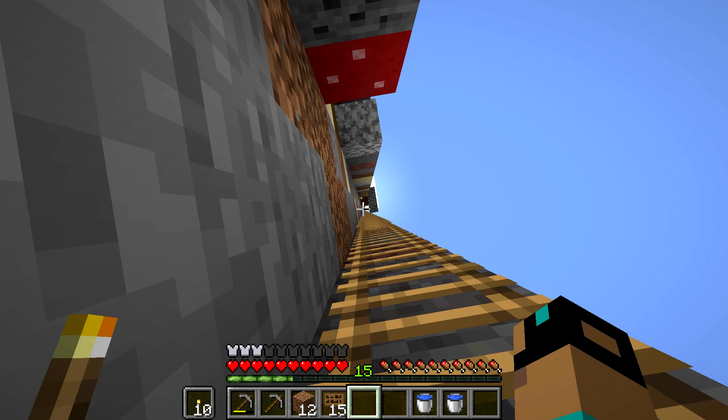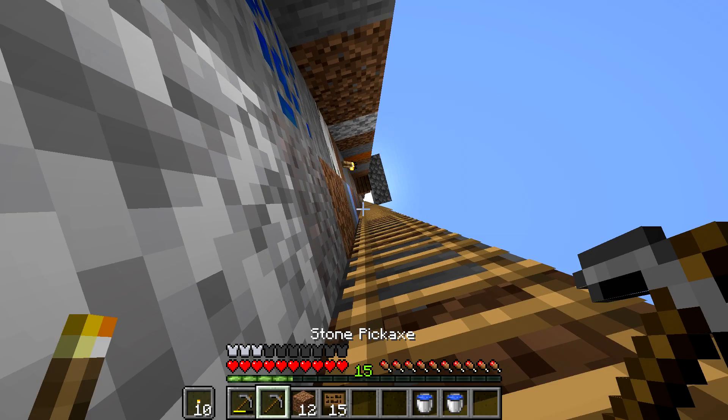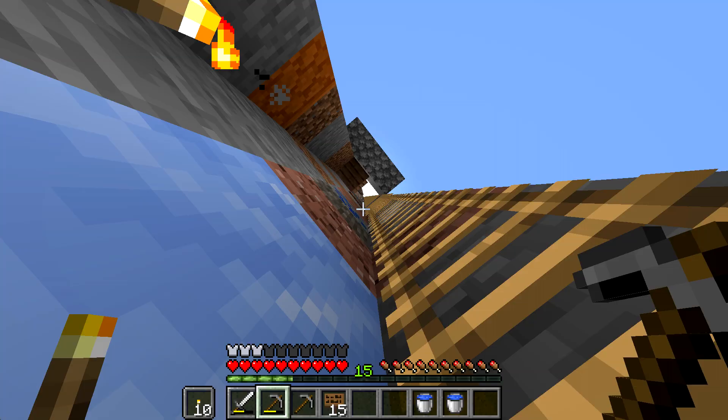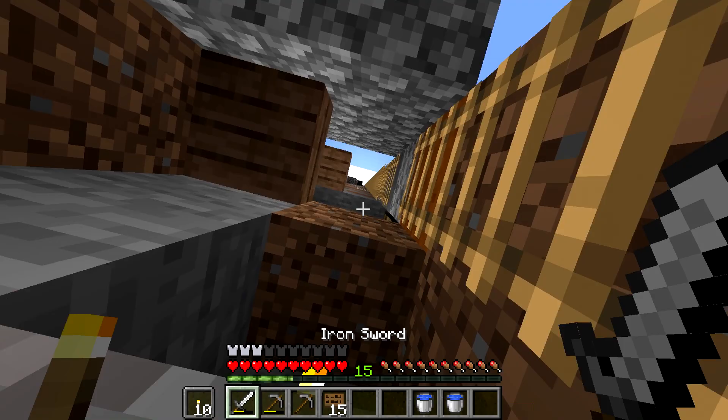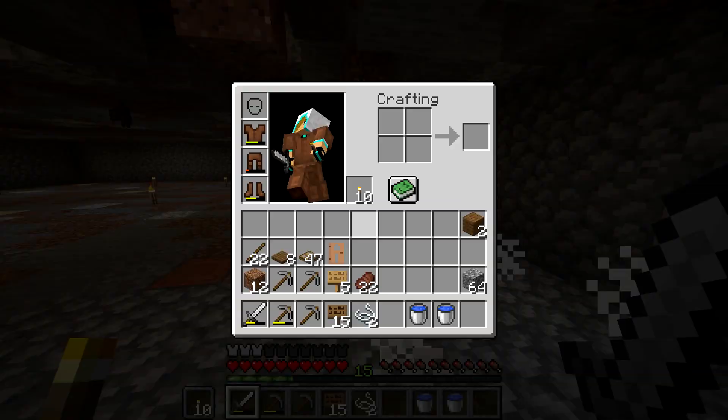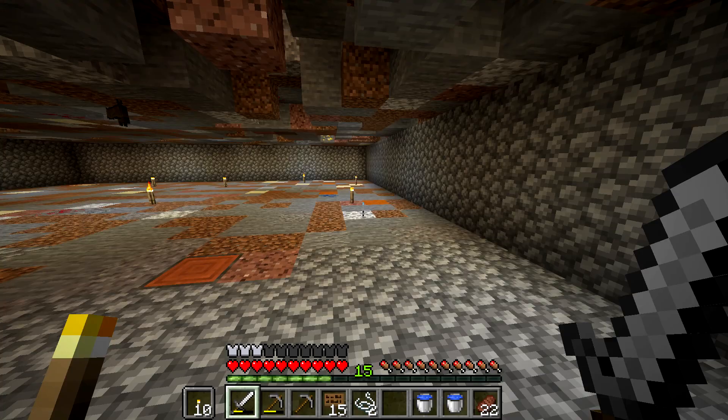So essentially what was going on is that we built this, we removed all the torches, and did a little dry run without the water canals. It works very well — almost too well. We may get so many spawns in here that we won't be able to handle it. We definitely need to be careful when we're building this because it's going to have the mobs drop into our base, and we don't want to die.